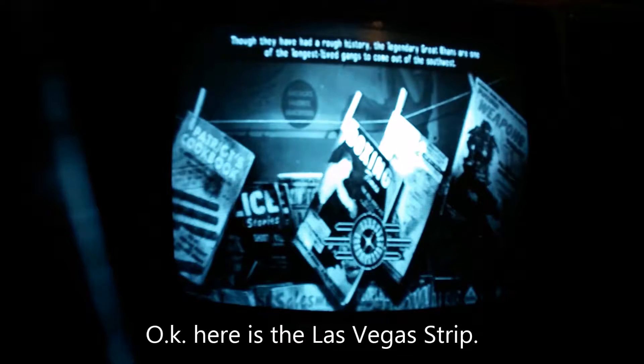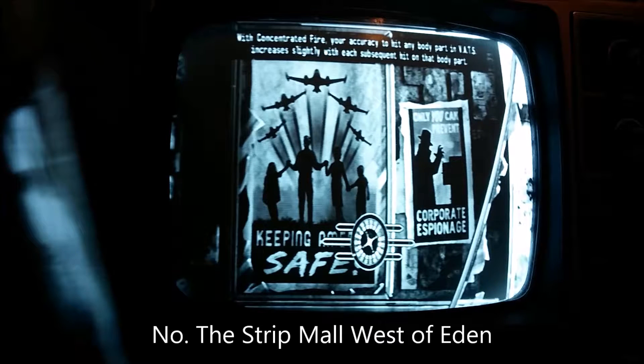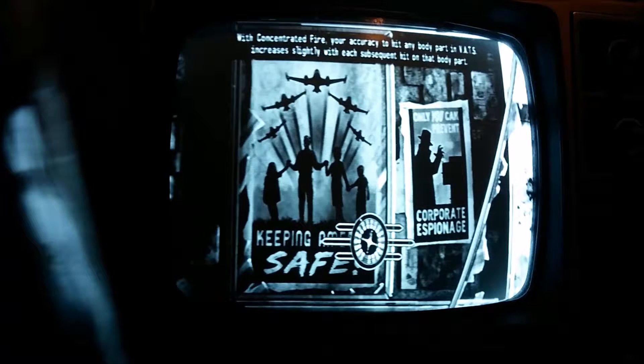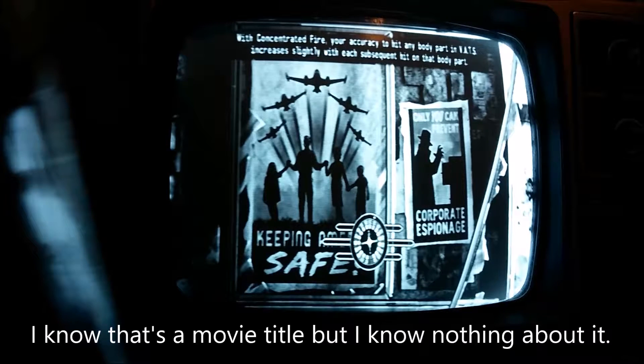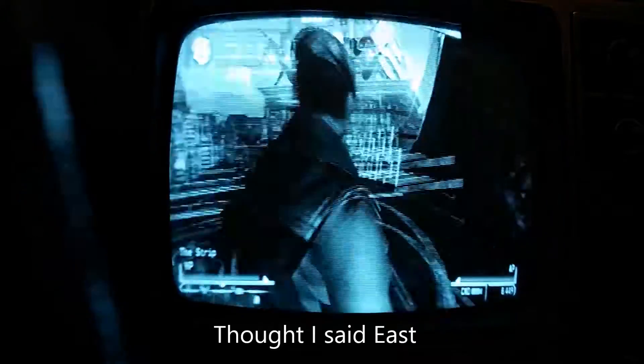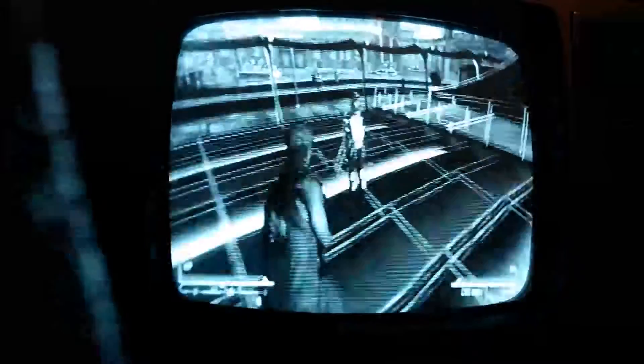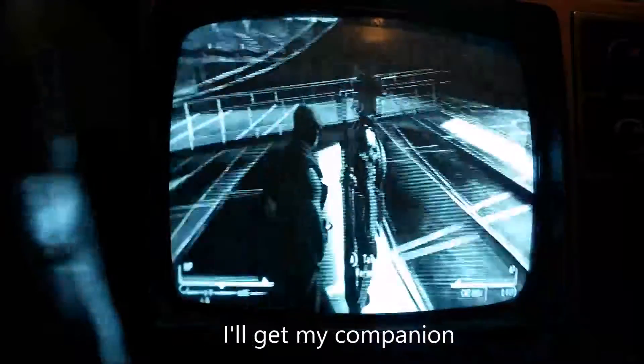So let's see, just running around the bar... Here's the Las Vegas Strip Mall of Eden — the Strip Mall West of Eden. I know that's a movie title, but I know nothing about it. I thought it was East of Eden. Did I say West? Yep. Oh yeah, it's a pretty nice place. Buildings and such, especially in Sepia Town.